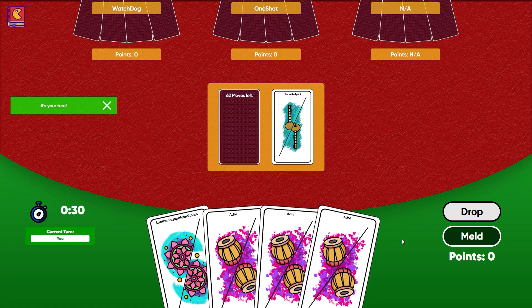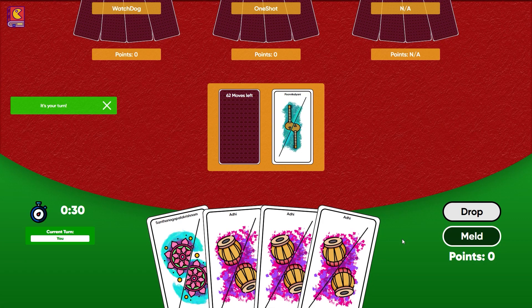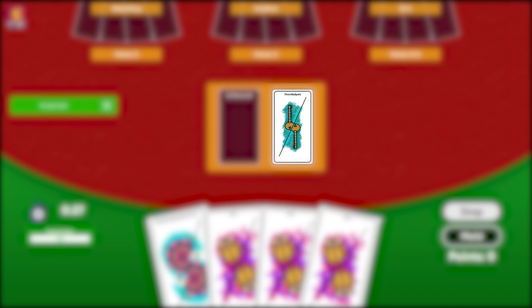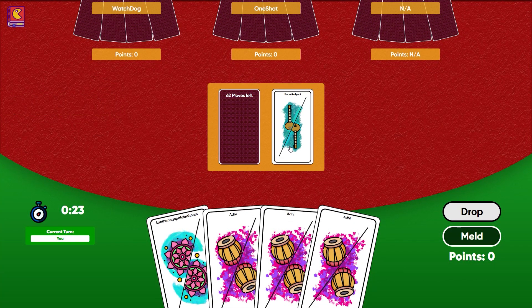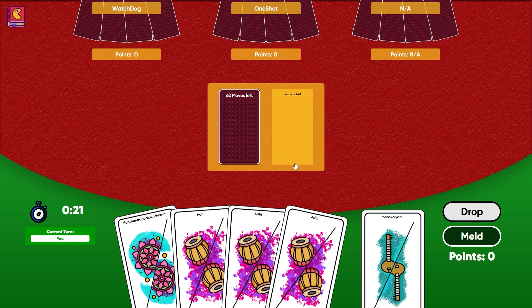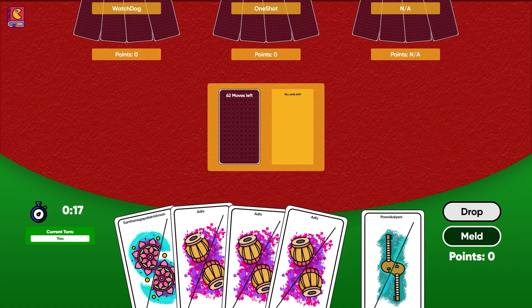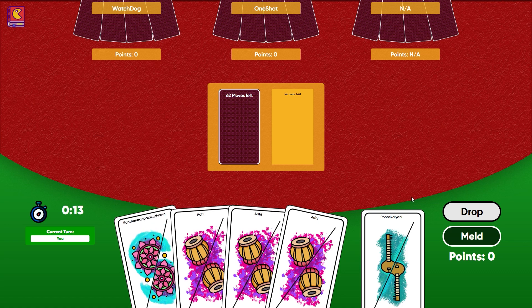This is the player's play area. At the bottom are four cards that are dealt to the player. A turn consists of a player picking up a card and dropping a card, in that order. This is the open deck — this is where a player picks up a card from, and also where the player always drops a card. To pick up a card, the player has to click on the closed deck or the open deck.